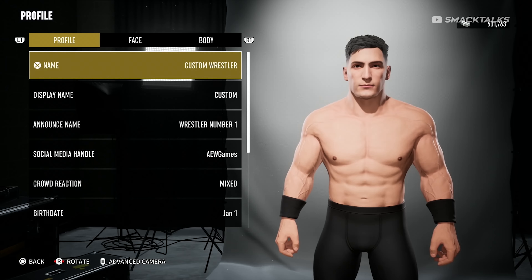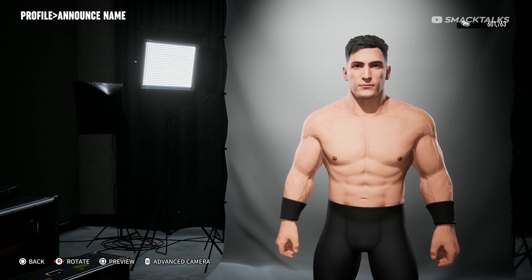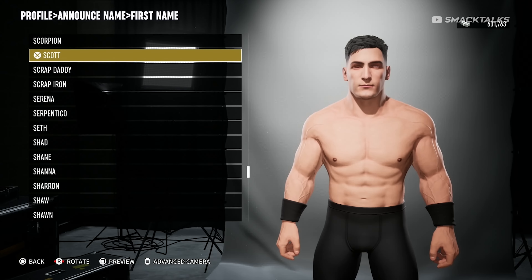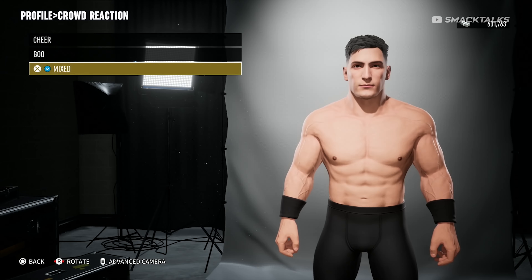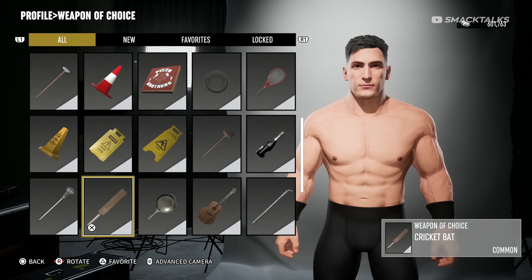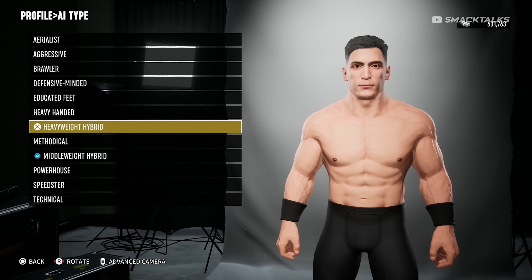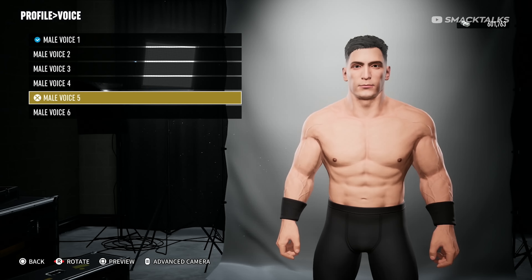Selecting the profile option takes us into the character options where we begin by selecting the character's name, display name, announce name, and a social media handle. When browsing the list of announce names there are a lot of options, including the majority of names used by AEW stars both in the game and those that missed out, as well as a healthy selection of generic names including some well-known names that have never appeared in AEW. Other profile options include crowd reaction which can be set to cheer, boo, or mixed, birth date, hometown, a weapon of choice from 39 different weapons that has a higher chance of appearing when pulling a weapon at ringside, a customizable pose, an AI type as a template for how the character will act when controlled by AI, and a voice option that customizes reactions heard during matches.